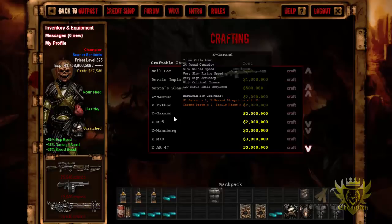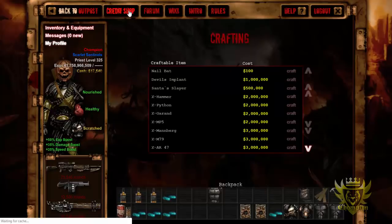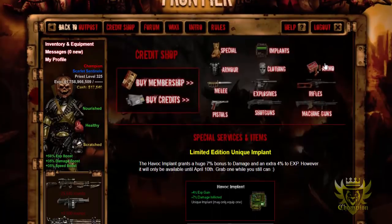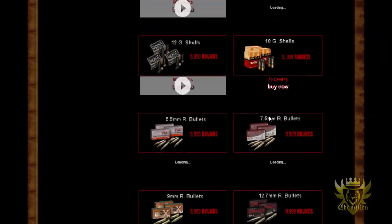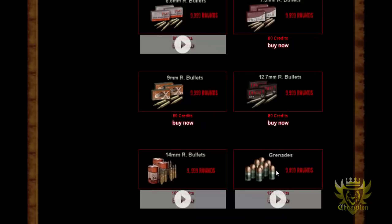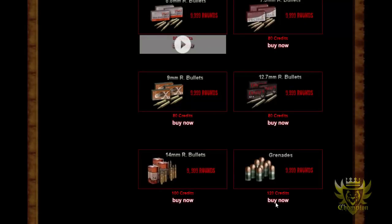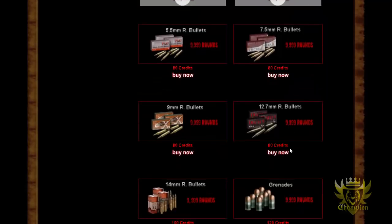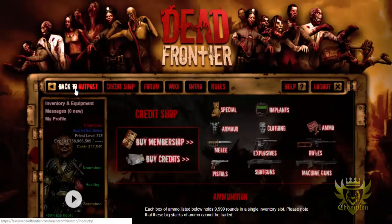Personally, I feel like it should have been 14mm — making a different type of ammo is a hassle. But it is what it is. Going into the credit shop quickly: you can actually buy a big stack of 7.5 ammo for 80 credits, which is the same price as 9mm, 12.7mm, 14mm, and grenades. Maybe they should lower the cost of big boxes to 60 credits — make them all 60 credits. 80 credits, I'm not sure if that's a good deal, but there you have it.